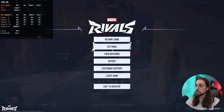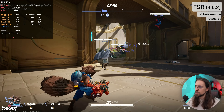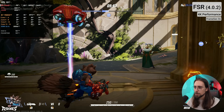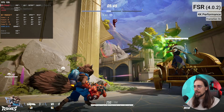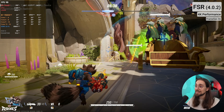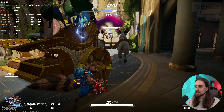If I want to go even further, FSR 4 performance mode at 4K in Marvel Rivals looks very very good — I'm not exaggerating. You can use frame generation to go up to 100 FPS, which is definitely an enjoyable experience, much better than playing at the native 40 FPS the game gives you without FSR 4. Definitely a must.